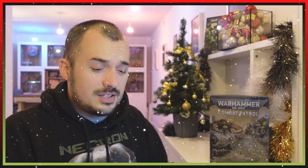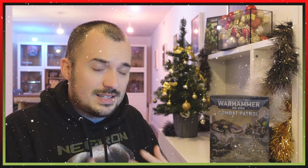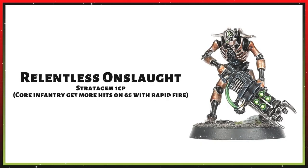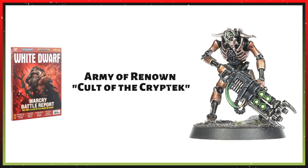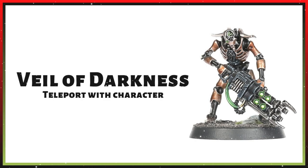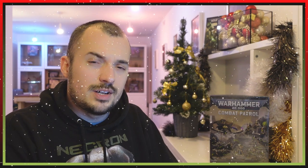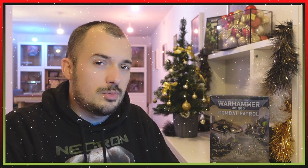One more piece of synergy for the 20-man warrior blob: you can actually just take a Ghost Ark alongside them. The Repair Barge ability lets you bring back D3 lost warriors — that's personally how I do it, taking my 20-man blob alongside a Ghost Ark. There are also stratagems such as the Relentless Onslaught stratagem — costs one command point, only works on core infantry models, scoring additional hits on hits of a 6 with rapid fire weapons only. You've got the option of the Army of Renown, Cult of the Cryptech, which allows for Necron Warriors but doesn't allow for Ghost Arks. The Veil of Darkness Relic is another big option for the 20-man blob to get them across the board. You can do that with a Ghost Ark filled with 10 warriors, but the Ghost Ark already has the speed and doesn't really need it, whereas a 20-man blob on foot moving 5 inches — maybe 6 with a Relentless March Aura — the Veil of Darkness is much more usable with that unit.